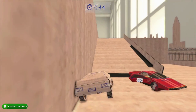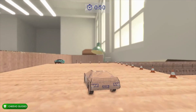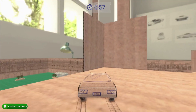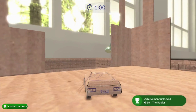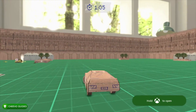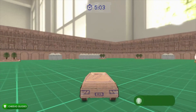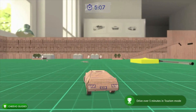While you're in tourism mode, drive up to the top right and drive across to the other rooftop on the other building — you'll unlock an achievement related to the Plaza level. The Plaza level is the only level unlocked when you start the game, so might as well knock this one out while playing this mode for five minutes. Drive to the top, jump to the other rooftop, and we'll unlock the Rooftop achievement for 90 Gamerscore for driving on the roof in the Plaza.